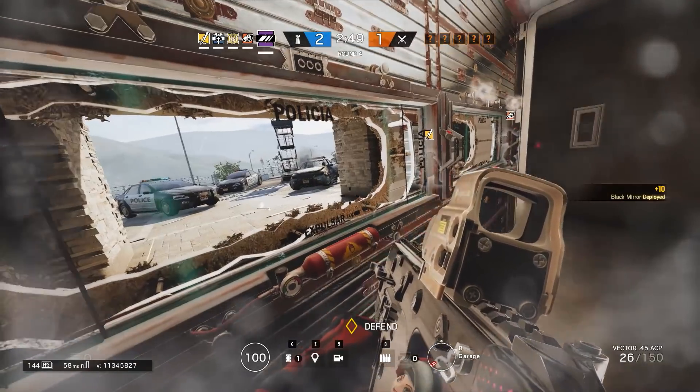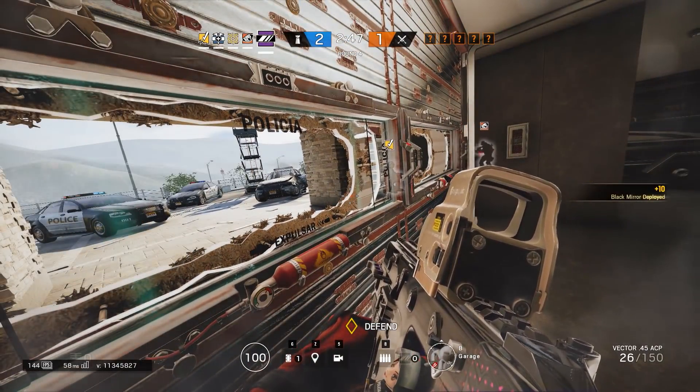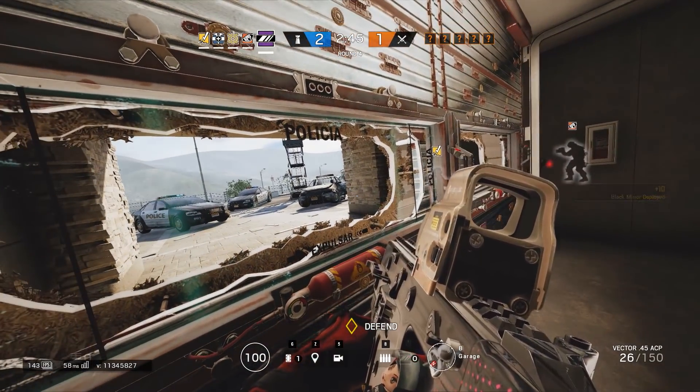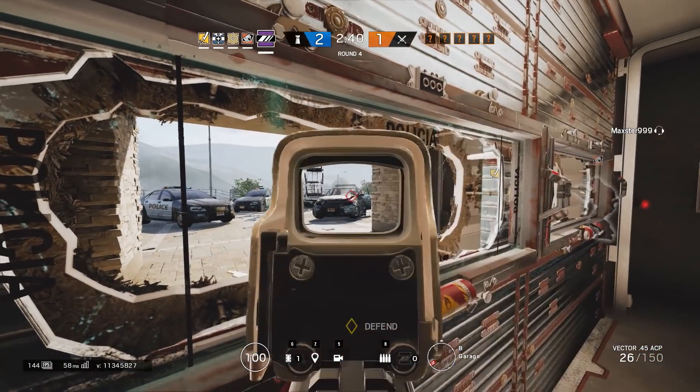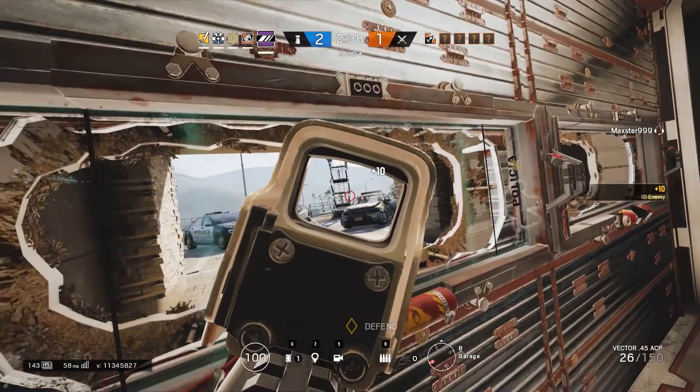Generally, the best anchors are the 1-speed 3-armor operators. They can tank the most bullets and usually have abilities that really complement anchoring well. I'll go over the tier system for which operators I think are best to anchor towards the end of the information segment after I've covered all the other information.